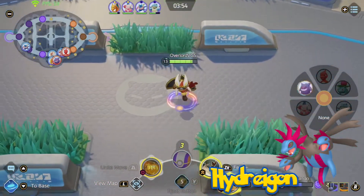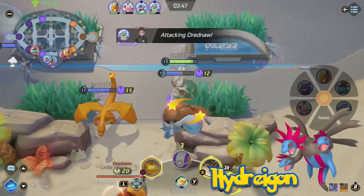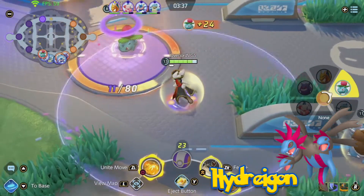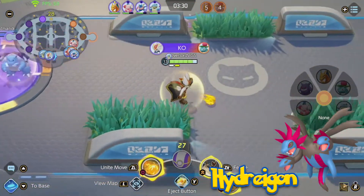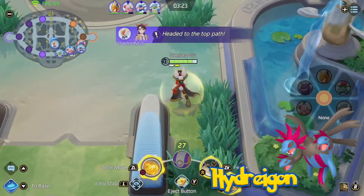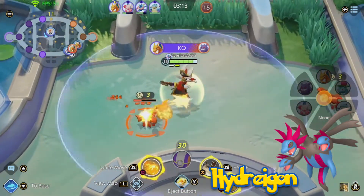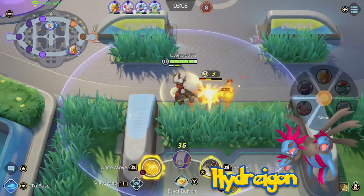Nasty Plot is another option for Hydreigon — it would raise its special attack, allowing moves like Draco Meteor to do devastating damage, and could help restore the debuff from Draco Meteor without waiting out the time. Dark Pulse could throw out a pulse all around Hydreigon, damaging and stunning any opponent hit — a nice no-drawback move for any situation. Hydreigon's only passive option is Levitate, which would need tweaking. After thinking for a while, I came up with the idea that Levitate could ignore the opponent's slow zones behind their goals, allowing Hydreigon to steal berries from enemies easier and providing another escape route.